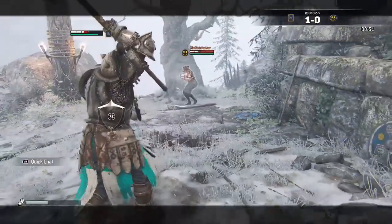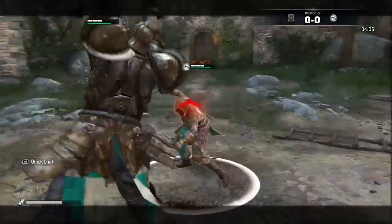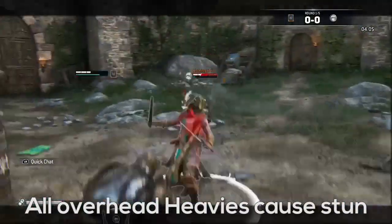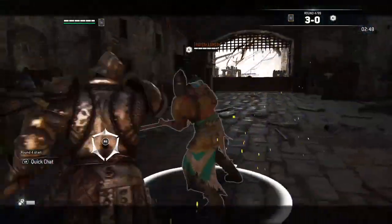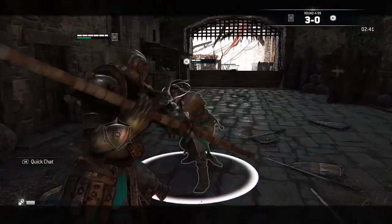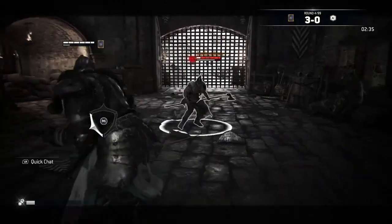His overhead heavy attack causes stun, which means your opponent can't see their guards and their screen gets fuzzy. This is a good opportunity for a mix-up — you can either continue the string with a light attack, cancel and go for a guard break, or start his charge mix-up. You can also string from a heavy by following up with a light. If you land a heavy as the final attack in a chain, you can press light attack for a quick poke at the end for guaranteed damage.